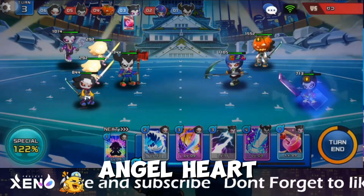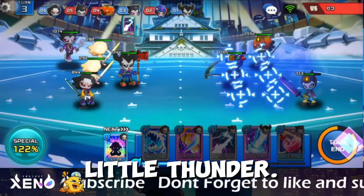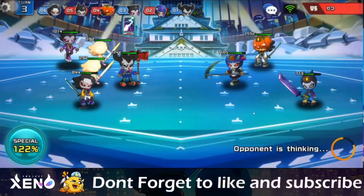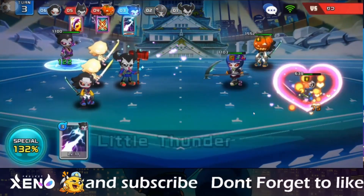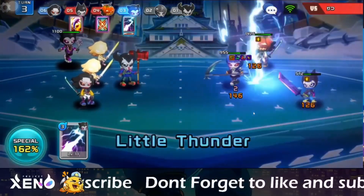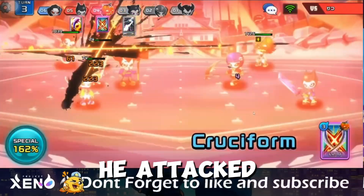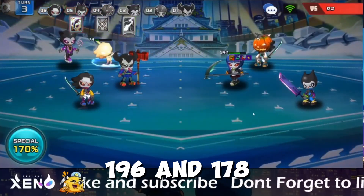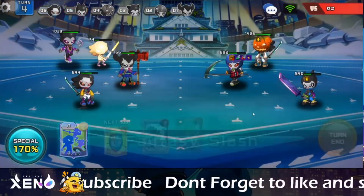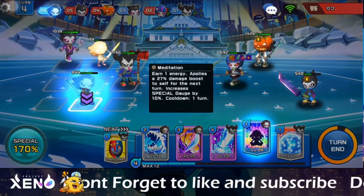I will use Angel Heart and Little Thunder. He attacked with Cruciform and Gale with 196 and 178 critical hits.